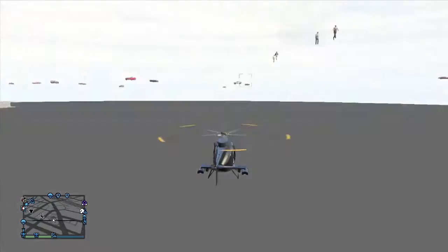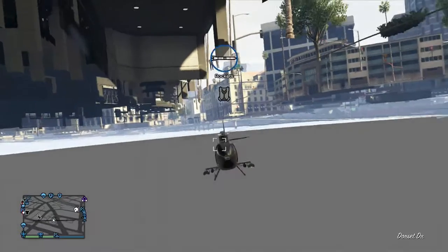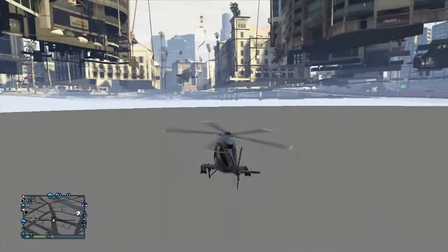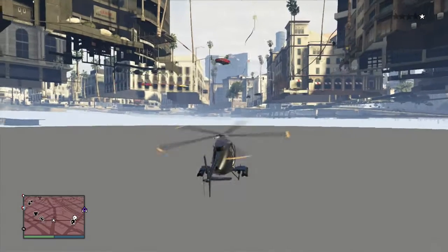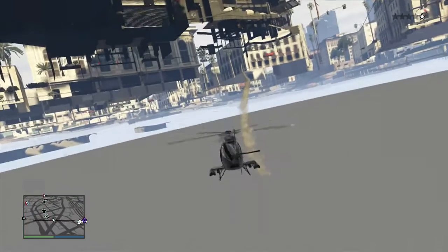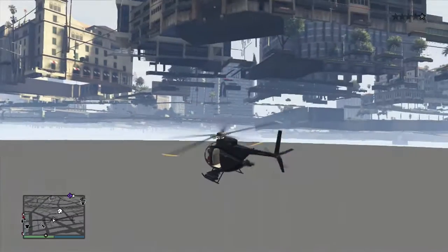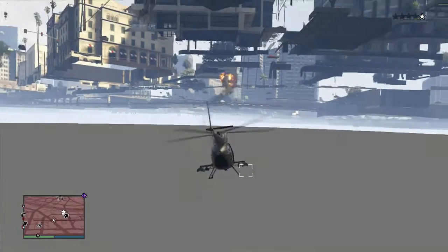At this point you can actually shoot some online players, shoot cops or whatever. I'm going to shoot a car and you'll see that I'll get some stars just by doing that. The funny thing about this glitch is that no cops or online players will notice you and they can't shoot you down, so you won't even get hurt. It's a perfect glitch to survive online.